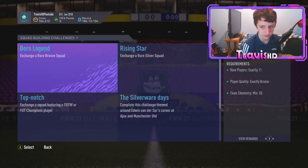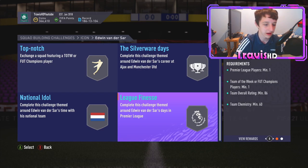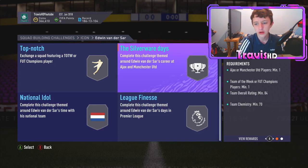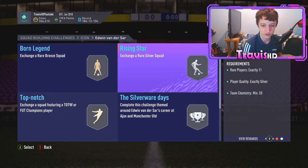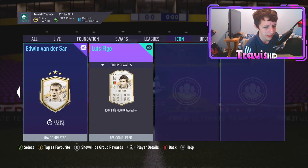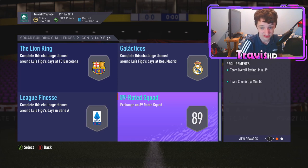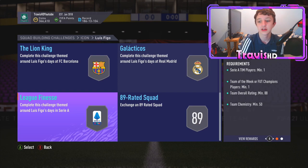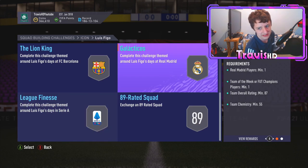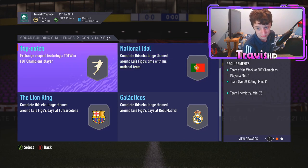Moving on to Edwin van der Sar now. This is going to be an 86-rated squad due to his time within the Premier League, with one Premier League player and a Team of the Week Champions player. A National Idol challenge, which is 85-rated with 65 chemistry and one Dutch player. The Silver Were Days challenge at 84-rated with a Team of the Week Champions card minimum 1, an Ajax or United player minimum 1, and then 70 chemistry. And then top-notch, which is an 80-rated squad. Bronze and silver too — again, roughly around pretty much the same price as Zanetti, a little bit less.